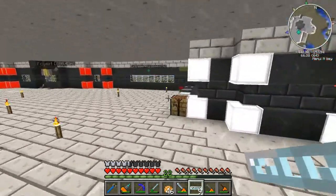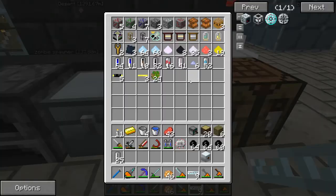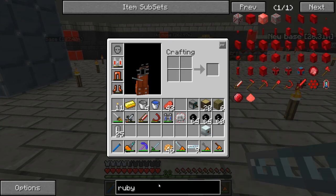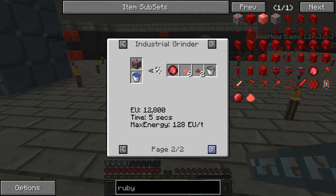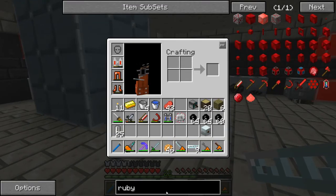I silk touched some stuff right there — an iridium ore I found, some rubies. The reason I silk touch my rubies has a logical explanation. If you look at ruby ore and right-click it, you can see that if you put it in an industrial grinder, you get the same ruby you'd normally get. But you also get tiny piles of ruby dust and red garnet dust, and I want to collect those.